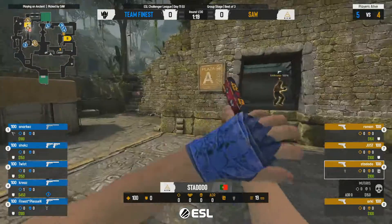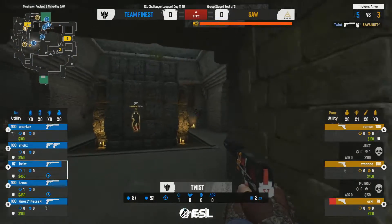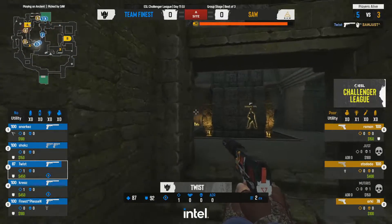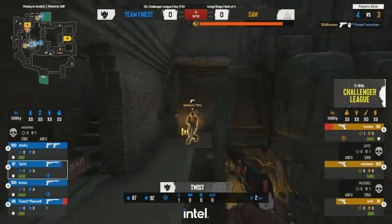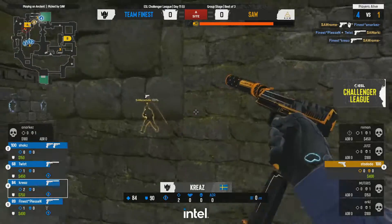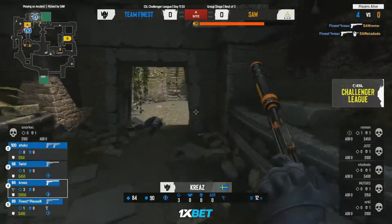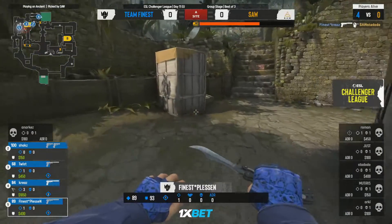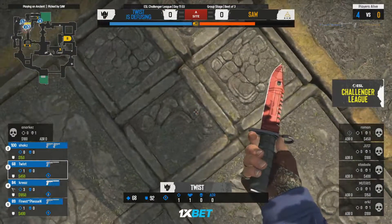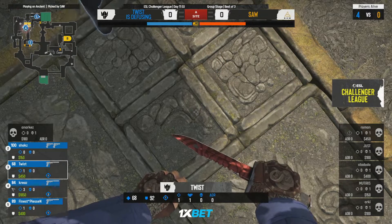Just sitting in cave waiting for these players to potentially push on towards site. Twist going to be able to get the first kill, going up against in a bit of a 1v1 backed up by his teammate. Pleasent's good behind him, gets a follow-up kill. Kreeze over towards the actual site gets the final two kills — fairly clinical, they lost one player but not too bad.